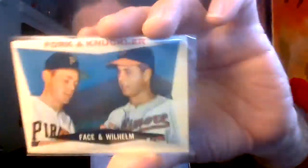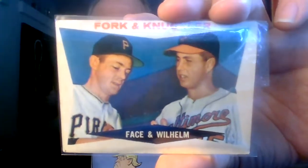I made a mistake and bought two of these — there were three cards I bought dupes of, and this is one of them. It's the Fork and Knuckler card with Roy Face and Hoyt Wilhelm on one card — really very nice. There was a beat-up copy I thought I threw back, saying I'd look for a better specimen, which this one is, but it turns out when I got home I'd bought the beat-up one also.